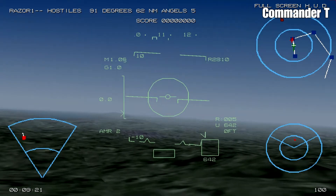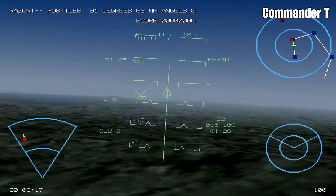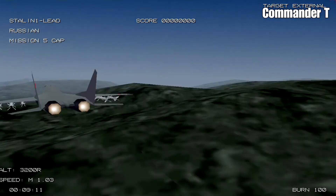I've put my afterburners on and we're going full speed towards waypoint 2. If you notice at the top of the mini-map, there are some more enemy planes coming down on us — and they're MiG-29s.